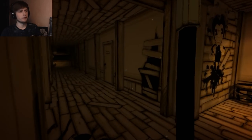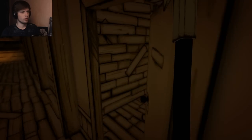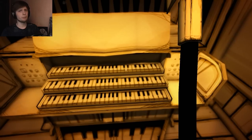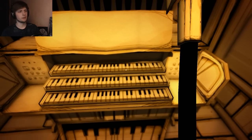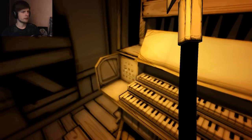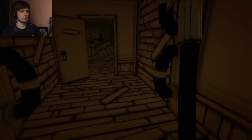And now the seventh achievement: if you take this door and go to the organ, you're going to notice that you can interact with it. And if you've played it five times, you'll get an achievement called Johnny's Broken Heart. And there you go — this is how you get achievement number seven.